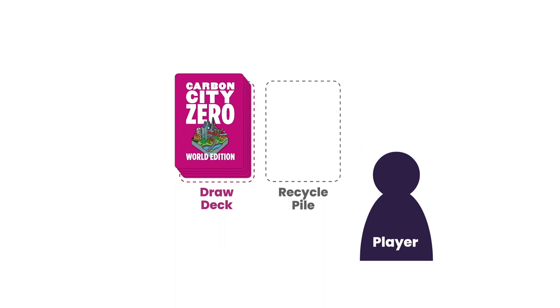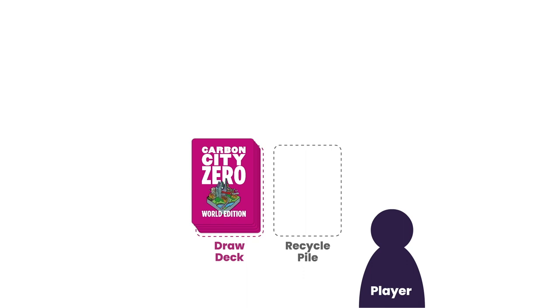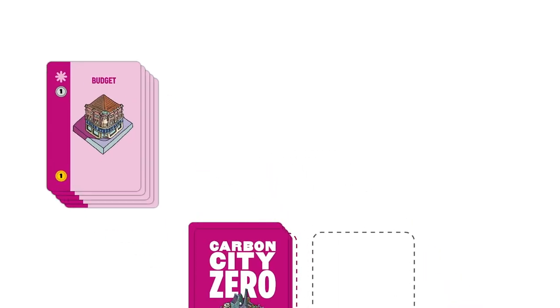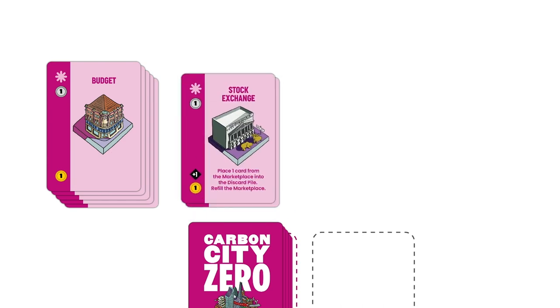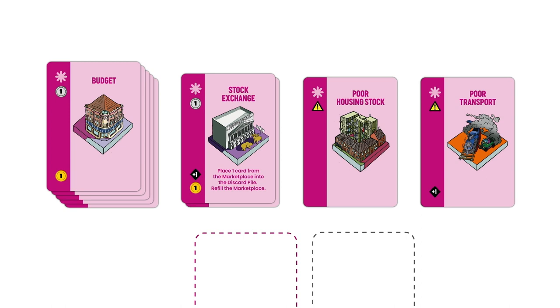The draw deck is the pile of cards from which players will take cards during their turn. Each player starts with nine cards in this deck: five budget, two stock exchange, one poor housing stock, and one poor transport. If there are any remaining cards — for example if you're only playing a two or three player game — return the remaining cards, which are all coloured pink, to the box. You won't be using them in this game.